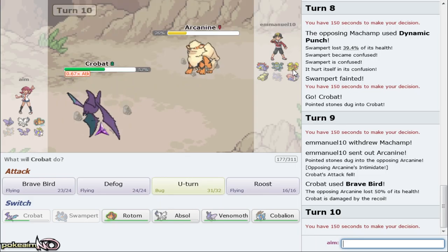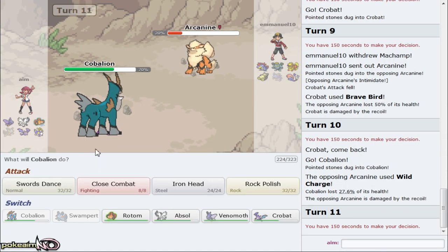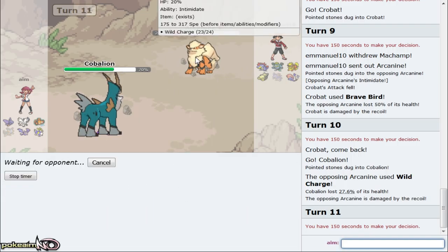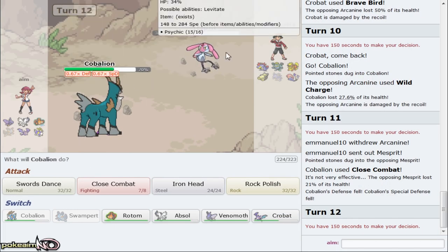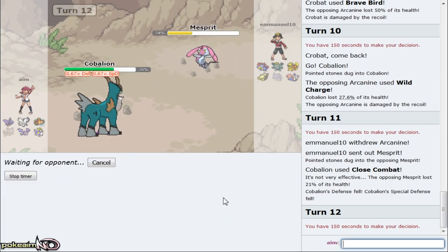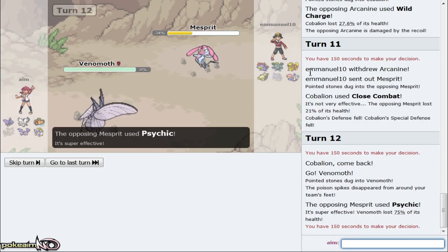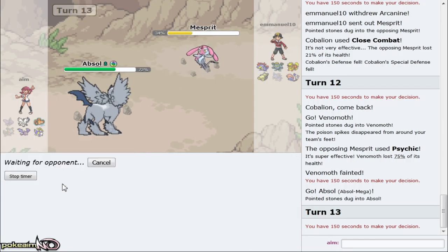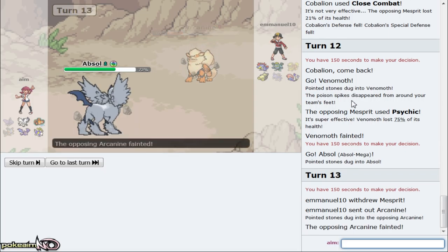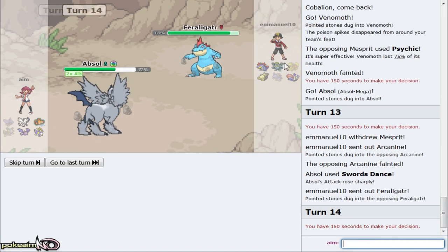I can now go out into Crobat - sky plate boosted Brave Bird should be able to 2KO everything on his team. I think he's going for Extreme Speed right here. I'm gonna risk my Cobalion on the Extreme Speed - if he goes Flare Blitz it's a good play but I'm risking it. He actually goes for Wild Charge so that's fine. I can knock this thing out with Close Combat. Messprit's gonna come out - I think it's Scarf Healing Wish. I'm gonna go out to my Venomoth just to absorb that Toxic Spike. I don't expect him to go for a Psychic move.